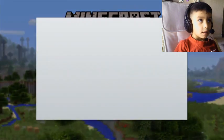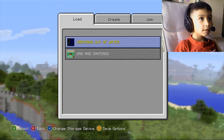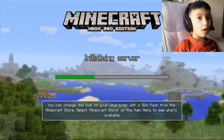How do you start Minecraft? Press A to start. And the name of your world? Name your world — the name of my world is Santiago out of water.